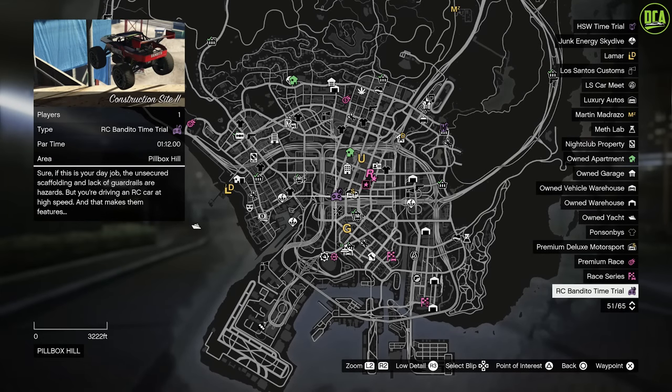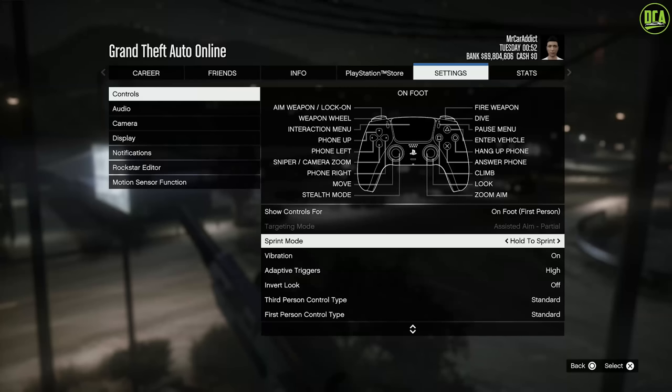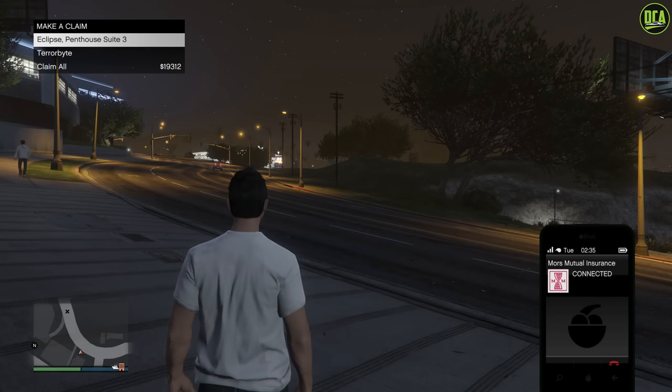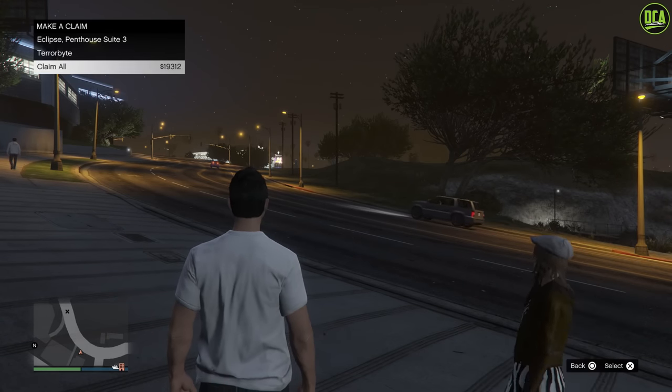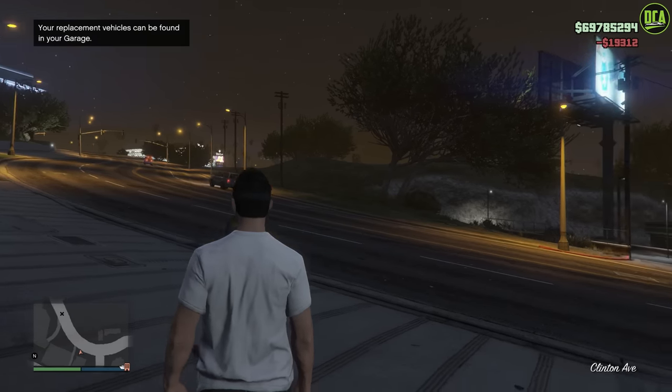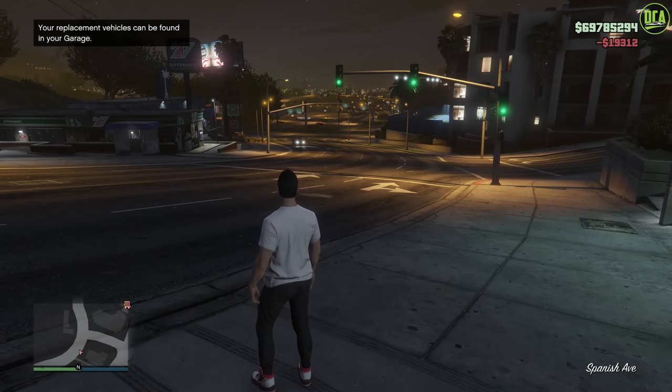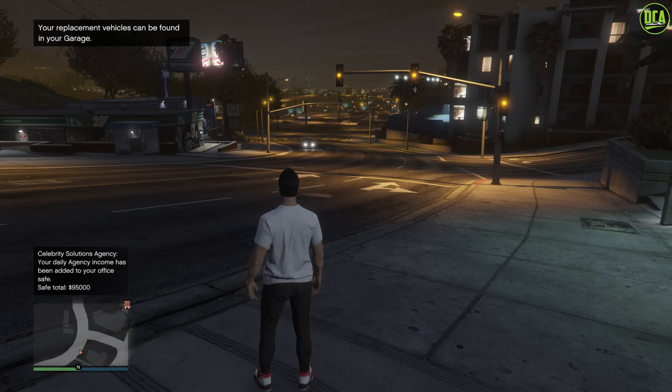I did make that mistake in my event week video, so apologies for that. A hold to sprint option has been added to the settings menu, which allows you to hold the button instead of rapidly tapping it to run at full speed. You can now claim all your vehicles from all your garages at once from Mors Mutual, instead of having to go to each garage individually like before. Finally they added that back — it used to be a feature, then they removed it in one of the updates, so it's finally back.